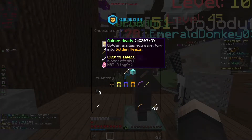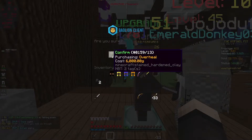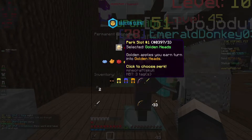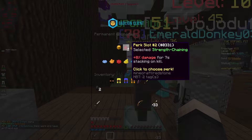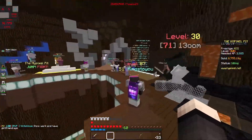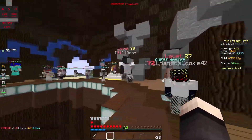This perk is most effective using the golden heads. So we're going to go ahead and buy this, equip golden heads, and that's pretty much the layout — a really good perk layout to try out overheal on. Let's go ahead and try it out in the pit.